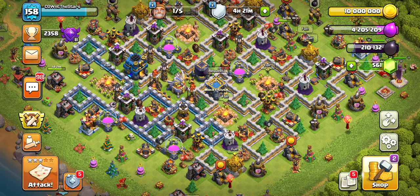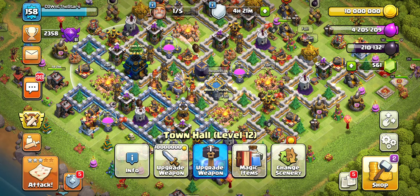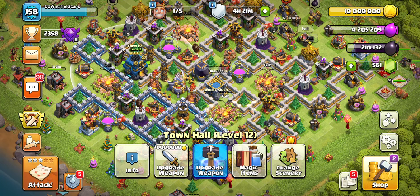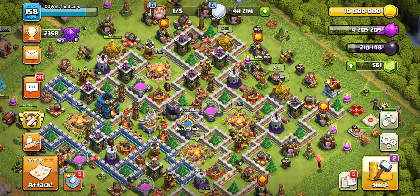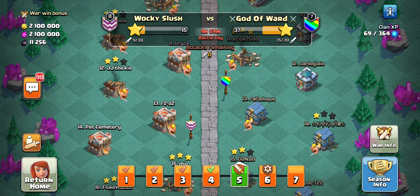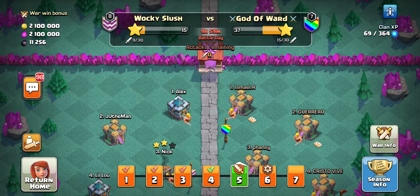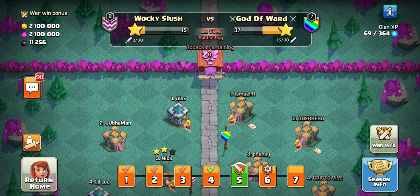So that is a Town Hall 12 attacking Town Hall 14 for the 2-star — two Town Halls up. If you are ever in CWL like we are and completely mismatched, this is my go-to strategy to ensure that we at least get 2-stars, so we're not 0-starring or 1-starring. Very good way to get stars. I hope you guys enjoyed the video, and I'll catch you guys on the next one. Peace.